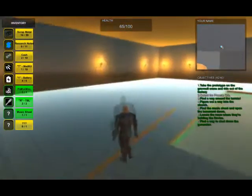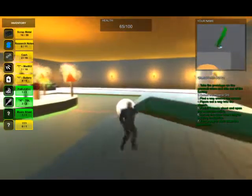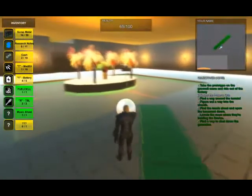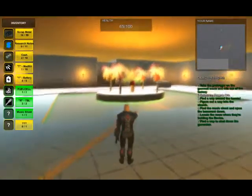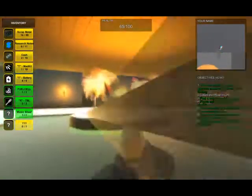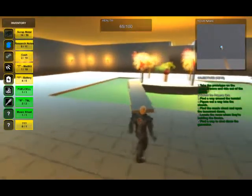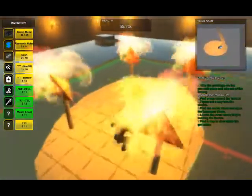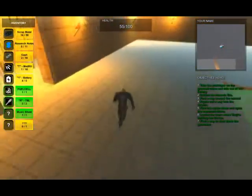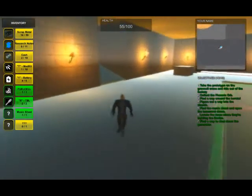Watch out for the turret in the corner of the room that is guarding the object. Go ahead and make yourself a little makeshift bridge to get across the acid pool - the plank is just long enough. Every time you get shot you will take 10 damage. Now that you have collected the object, the exit to the level has opened up.